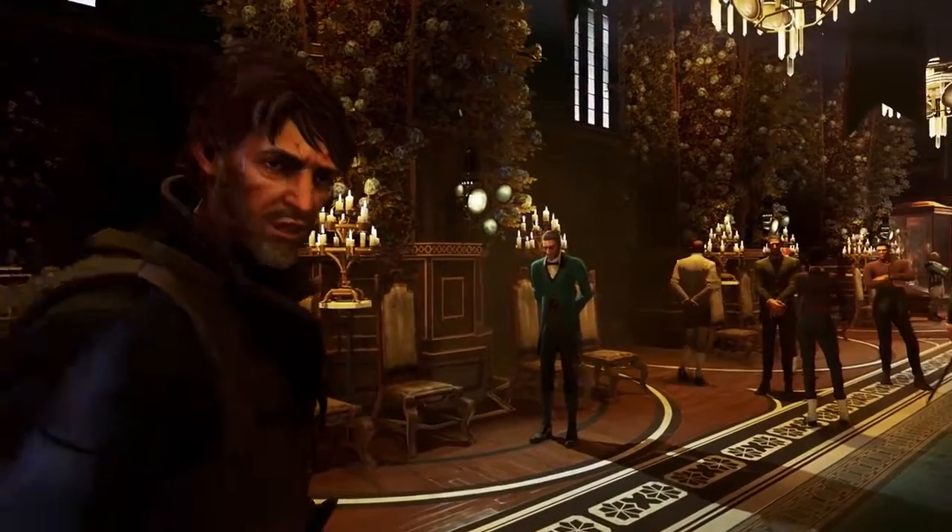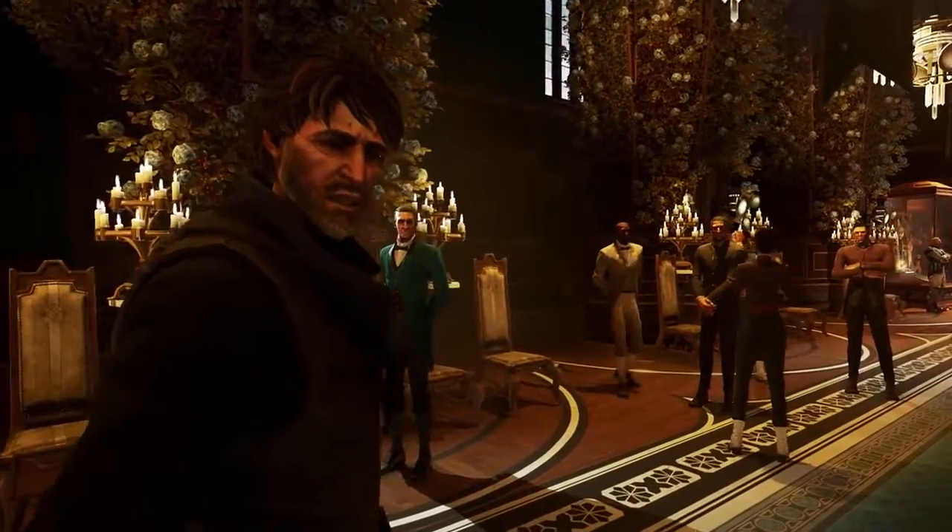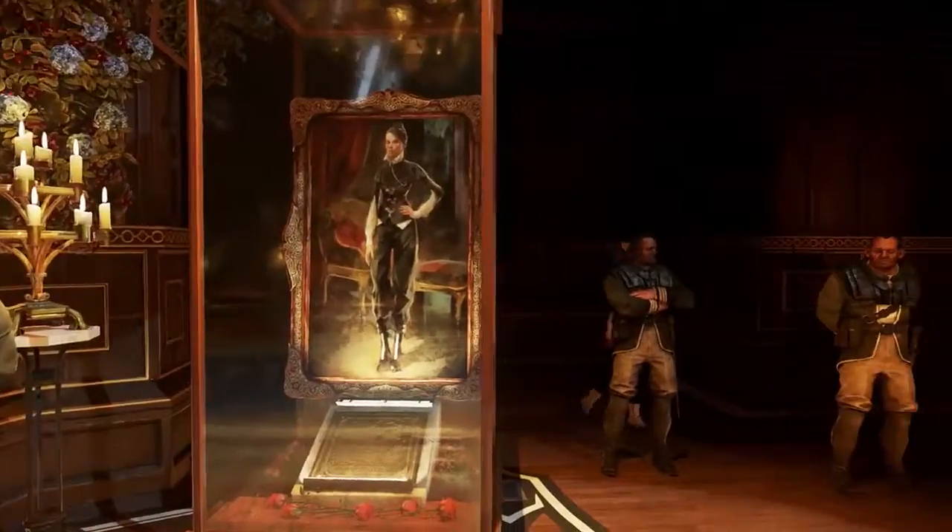Every year, I think the anniversary of Jessamine's death will be easier, but it never is. In Dishonored 2, it's 15 years after the rat plague, after the first game, and Corvo is wondering how long he can protect his daughter. He's seen a lot.